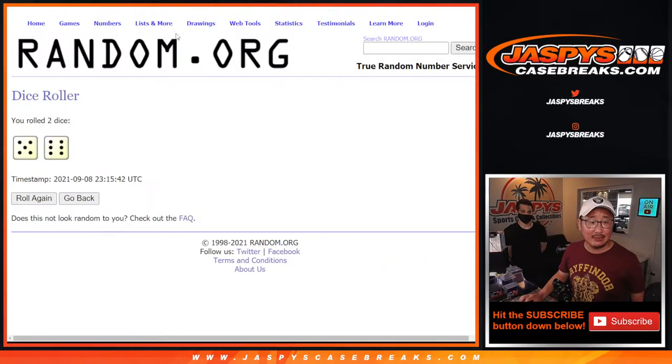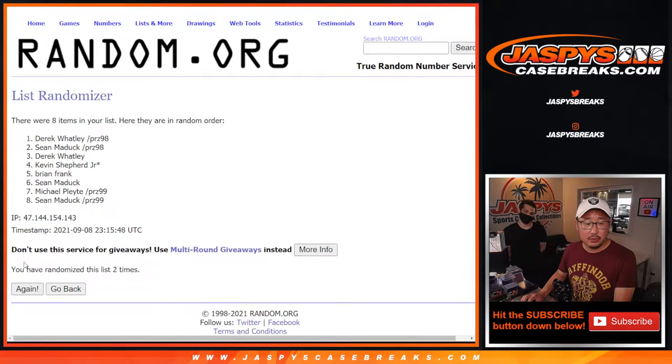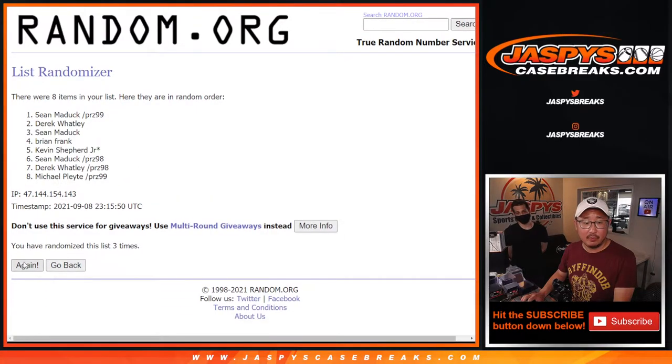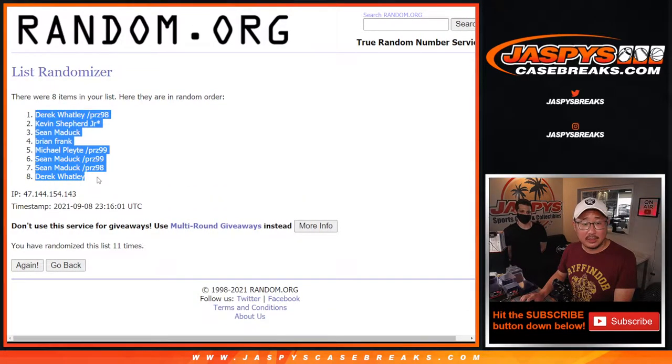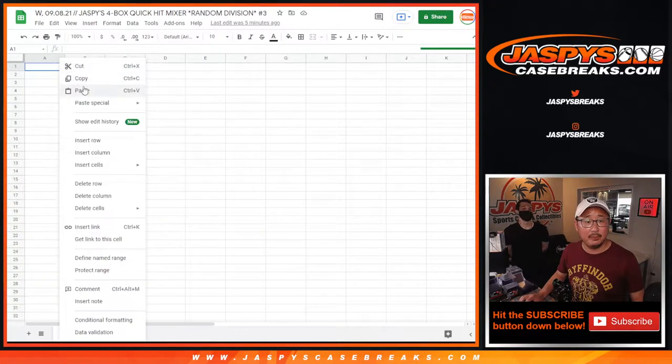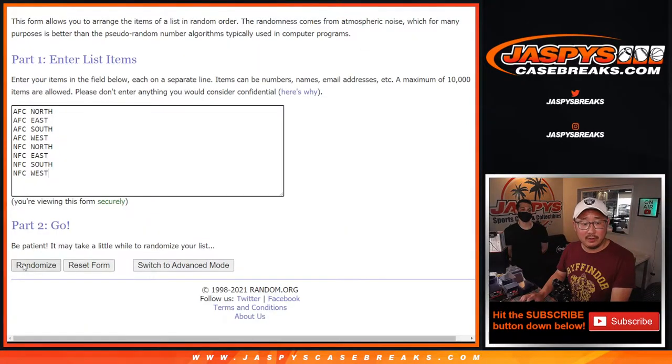Let's randomize names and divisions — 5 and a 6, 11 times. Rolling 1 through 11 the final time. Derek, Derek down to Derek — Derek with the spot that he won, Derek with the spot that he bought straight up. Now 5 and a 6, 11 times for the divisions.